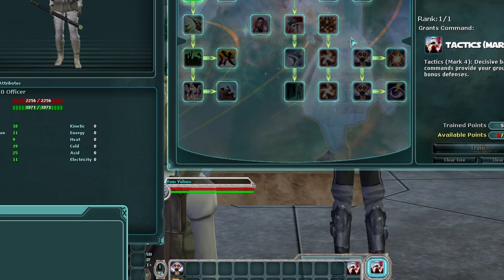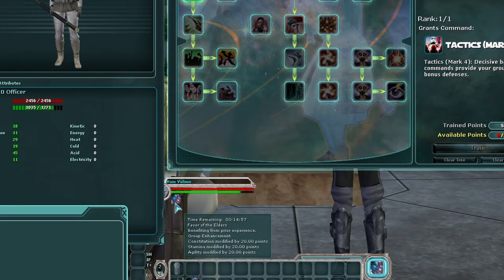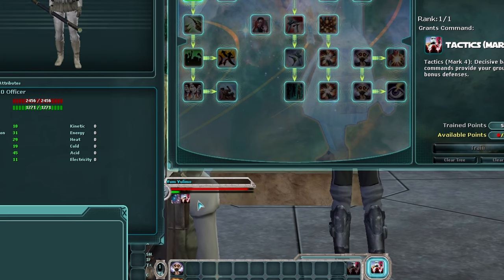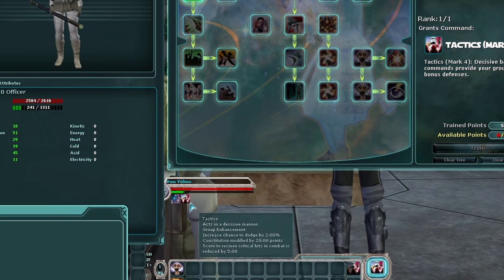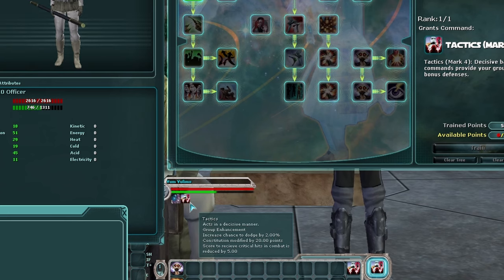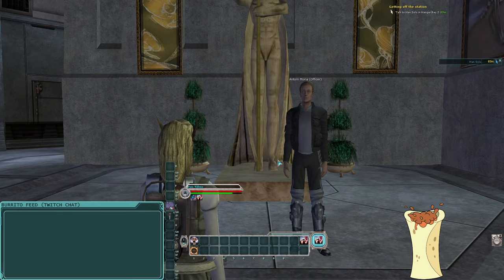Some of you may be asking: how did I activate it last stream? Well, remember using Favor of the Elders? That gives me 20 constitution and 20 stamina, which increases my action to 1271 — just enough to activate Tactics Mark 4. So if you're going to do this, make sure you activate Favor of the Elders or a similar constitution/stamina buff in order to even turn it on. It's a great buff, definitely worth it.